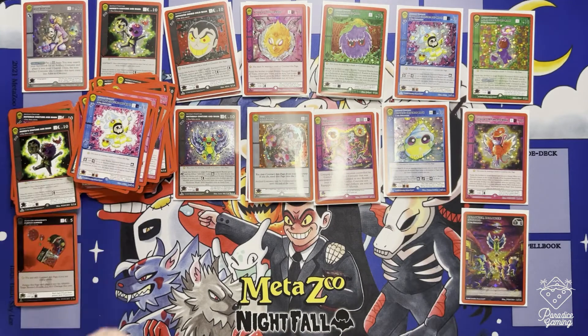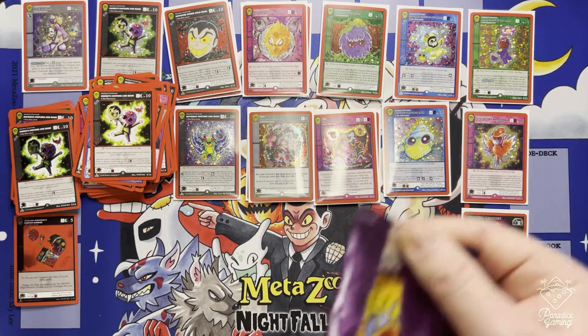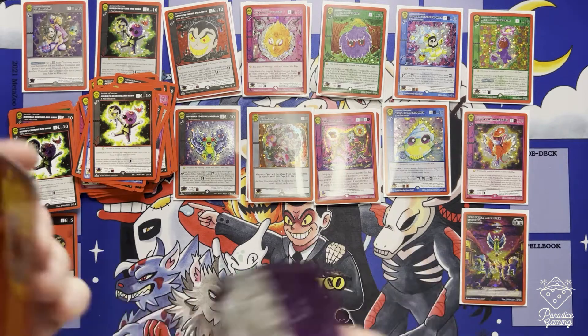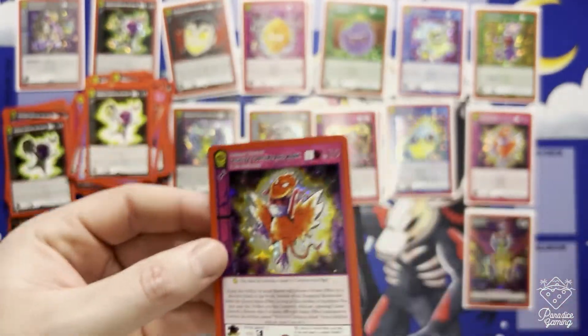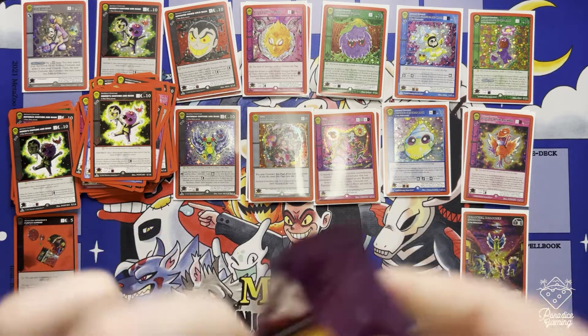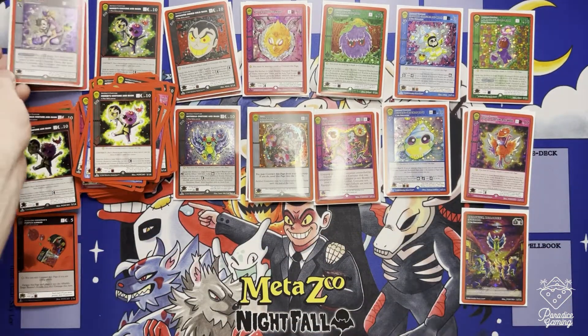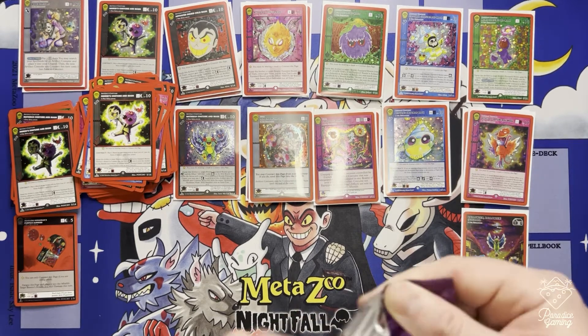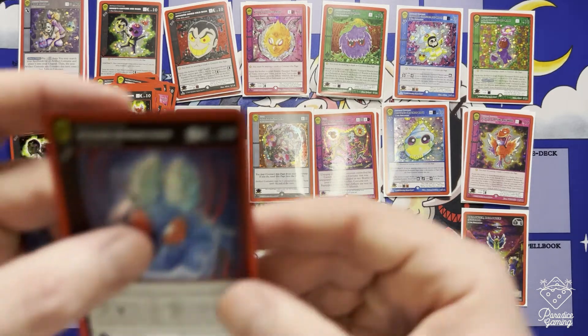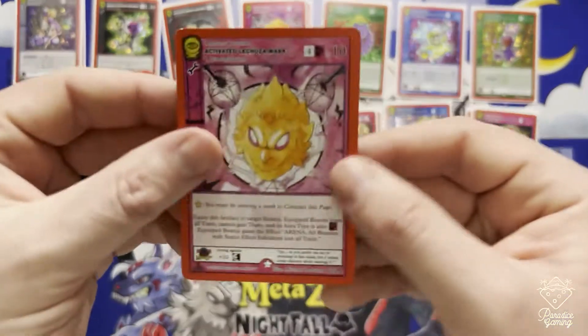Non-hollow Frogman Costume, non-hollow Ingrid Cold, and Lechuza Costume and Mask. Full hollow Mask Merchant - awesome! It is hard to come by some full hollows. Activated Mothman Mask reverse hollow - oh, that's the one we're missing is the Mothman Mask! Cool, so now we know. Lechuza Mask and Activated Momo Mask.